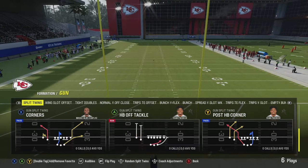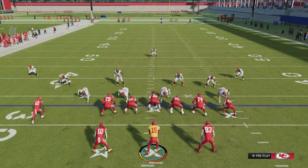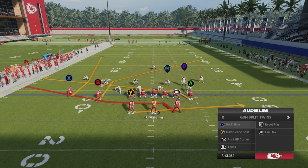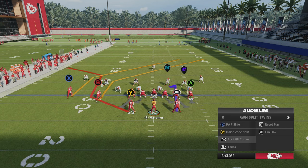Let's jump to the practice field. The first play we're going to look at is the money play, post HB corner. You can also do this money play with PAF slide because all it requires is that inside post route. It really just depends on which checkdowns you like with the running backs. I do like the route with the running back Y out of the post HB corner.